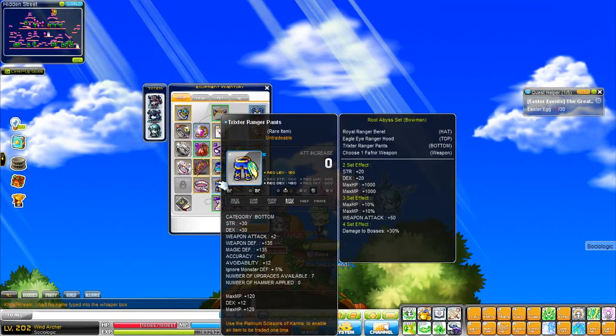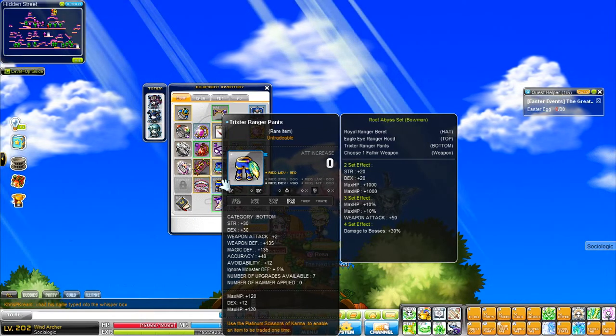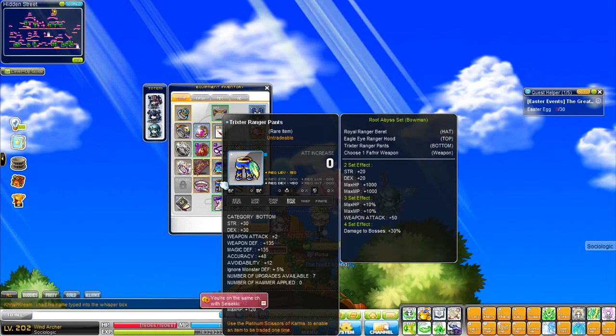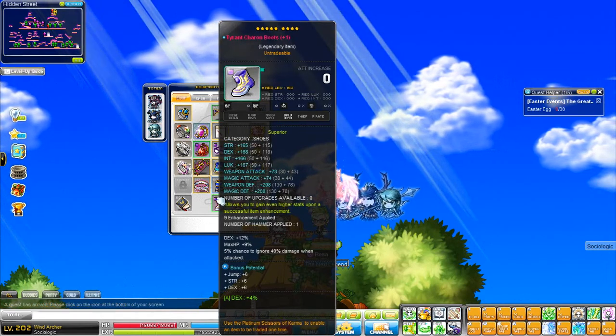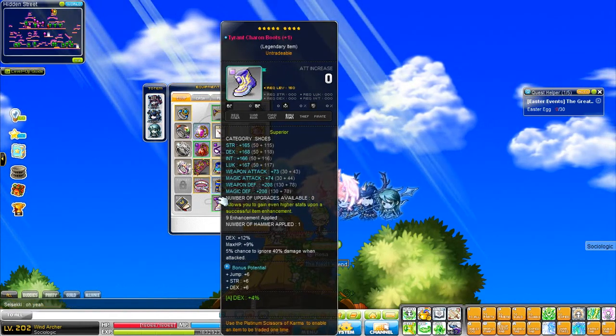I've got just clean Ranger Pants here because it's for the boss damage. I have Epic ones in my inventory, and I'm going to recube that when the cubes come out and hopefully get it to 15% dex. My Tyrant Shoes are 9 stars, 73 attack, and 16% dex. I want to recube this for 15% minimum at least as well.